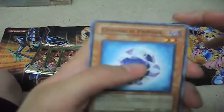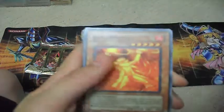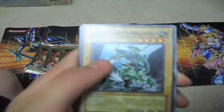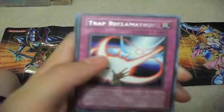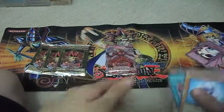In this pack we have Chrysalis Fantail, Venom Shot, King Phyron, Alien Shock Trooper, Trap Reclamation, Convert Contact, Dark Affidget, Hero Counterattack, and Venom Snake.